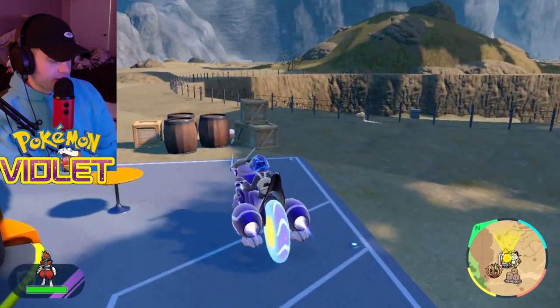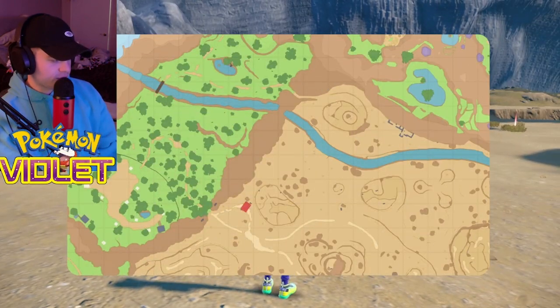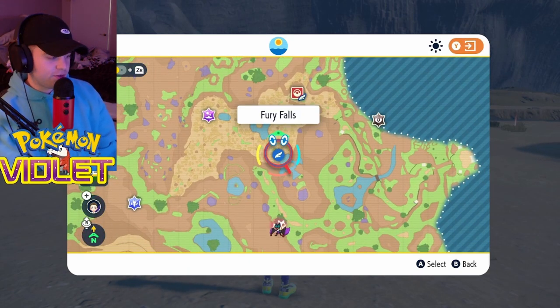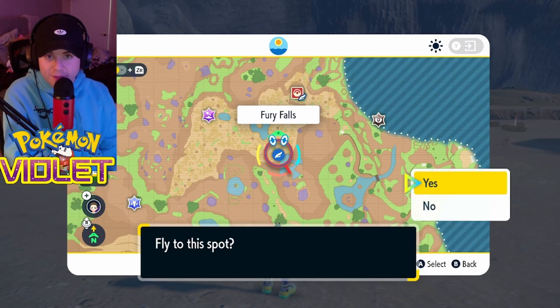We're going to jump on our Miraidon and we're going to drive over here, dodge all the Qwilfish we can. We're going to pin our location here. We are trying to make our way over to the Fury Falls area. If you haven't gone there before, you'll have to traverse the terrain to get there, but if you have been there before, you can just fly back. Isn't that nice?